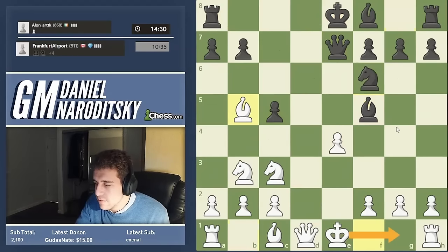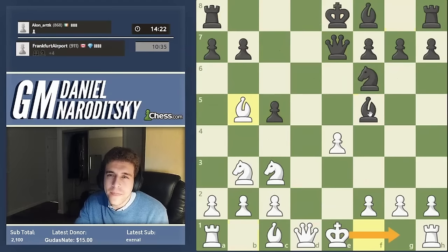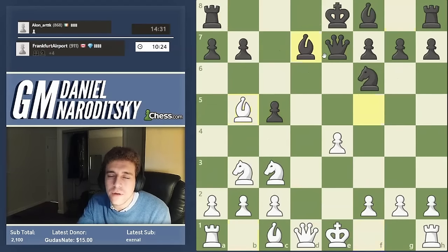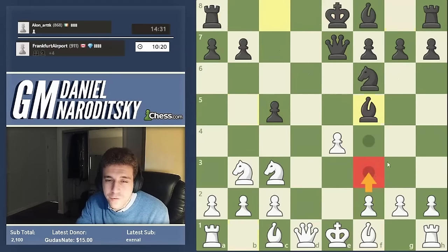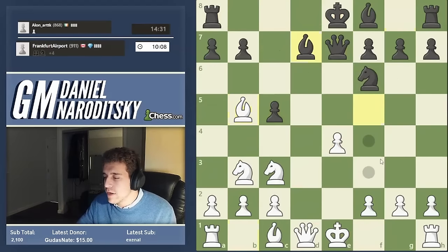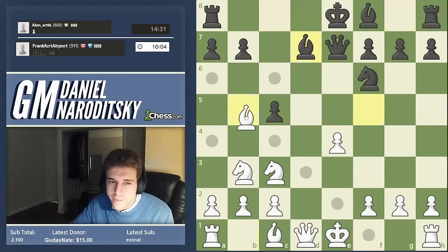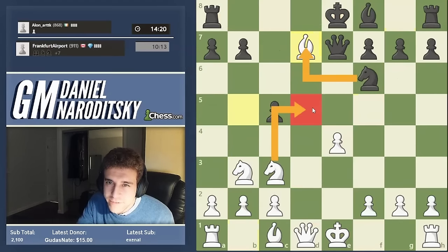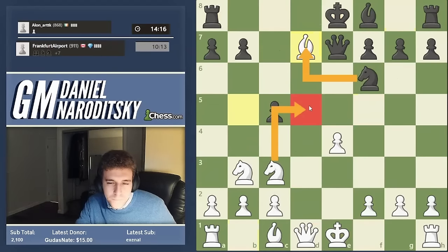Bf5 - that's probably a better move than Nxe4, but it doesn't change our approach. The bishop is untouchable because the black queen pins the e4 pawn. The simplest is to play Bb5 check - we continue our development with tempo. When you're up a piece like this, there are usually four or five moves in every position that are approximately equivalent in strength. Bf3 is a perfectly reasonable working man's move, nothing wrong with it - I just think Bb5 is a little more to the point. Castle, and we can create this beautiful stronghold on d5 for our knight.